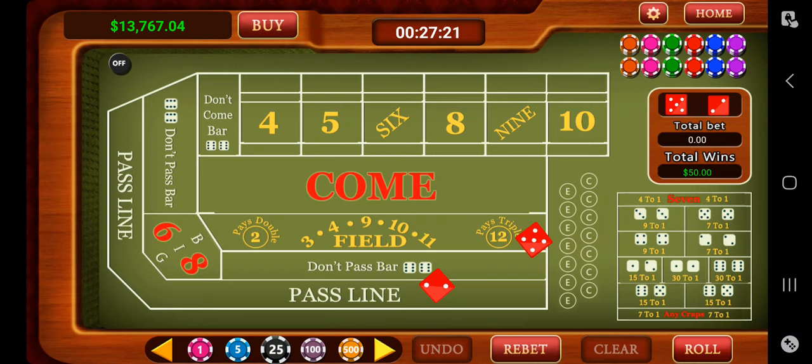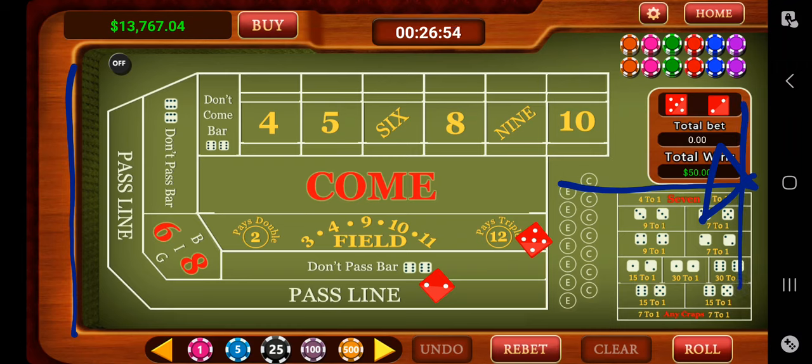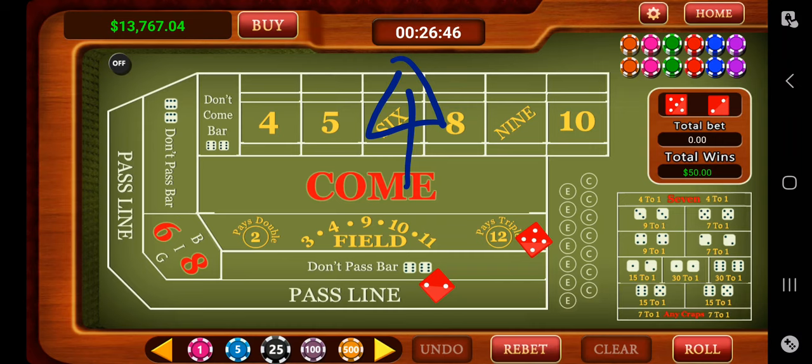First, you're going to want to approach a table and look for a spot between two players. On this screen we're on just the left half of the table. The table is mirrored on the right side, with the numbers going from four, five, six, eight, nine, ten toward the right end. You'll see a dealer standing along the center of the left side, another dealer over the middle, and another on the right half. We're on the left half — that dealer on the left side is going to be your dealer, the one you interact with most when making bets.